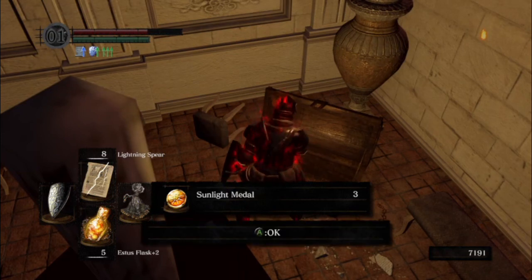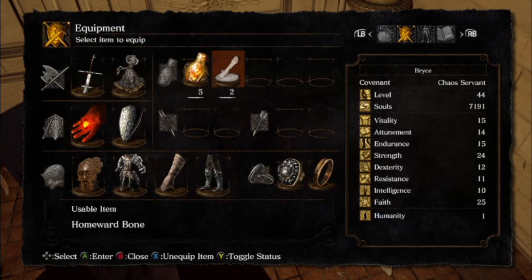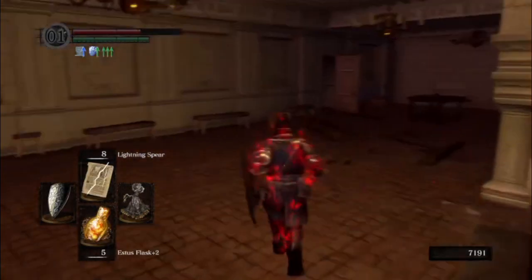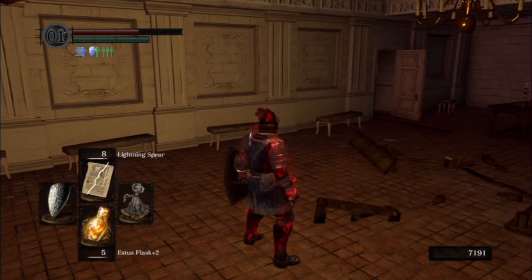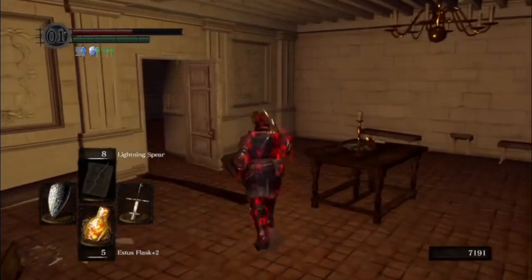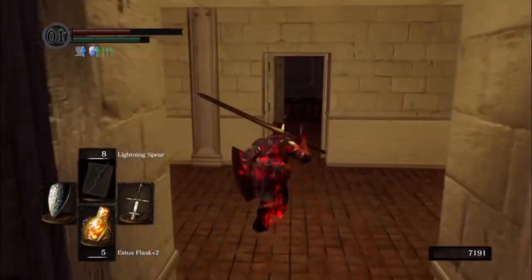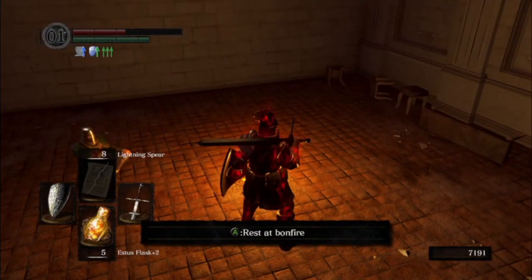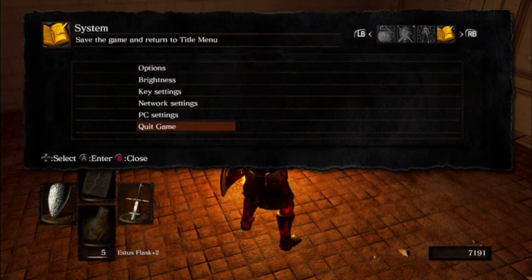Three sunlight medals — we'll have five, we'll have six after we summon Solaire for the fight against Ornstein and Smough. We'll have seven once we summon him for the centipede demon, and then we'll just have to farm three more from the shortcut.